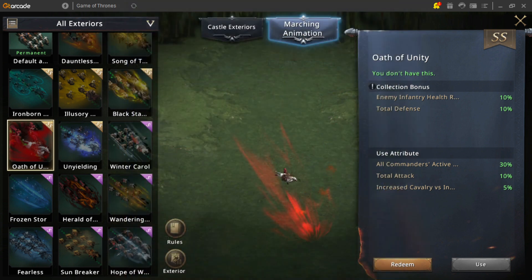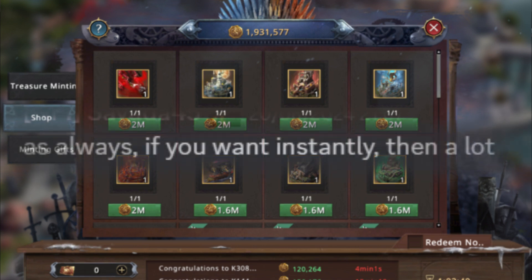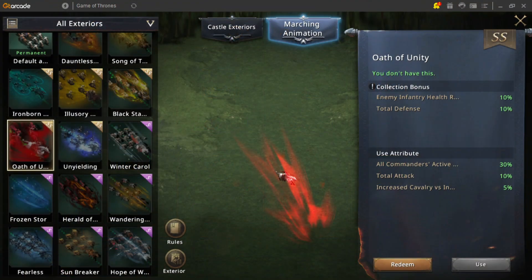Well, I can provide one solution to your problem, recently being added in the Slot Machine event for a mere price of — yeah, seems about right. You can get your very own marching skin. Hey, I never said it was fair. The female lines got their very own marching skin to buff up their commander damage.